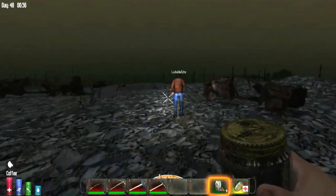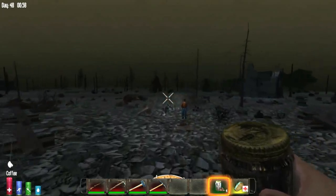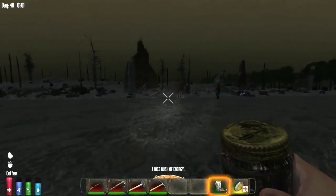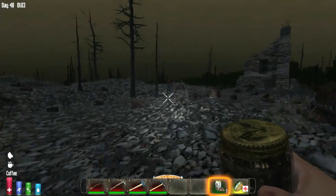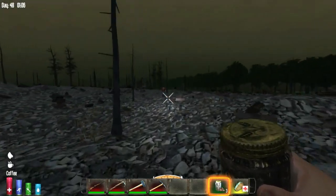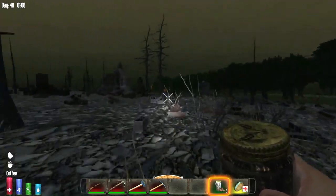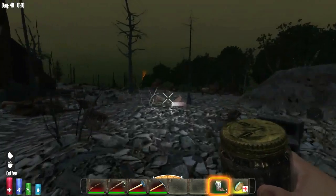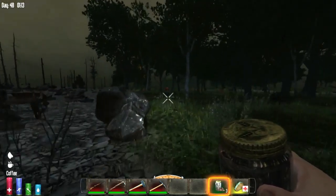I'm running blind, not going in the right direction. I've got the waypoints and I'm digging towards it. Look, there's a supply drop — there's lots down here.